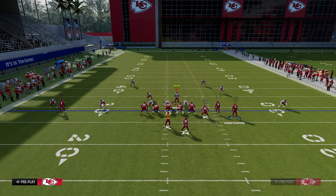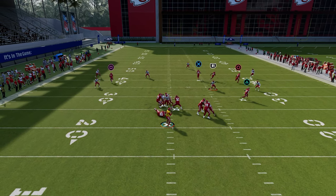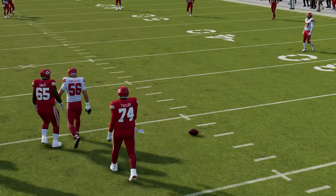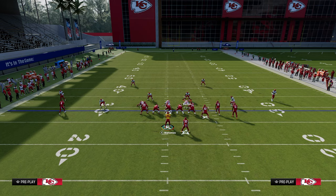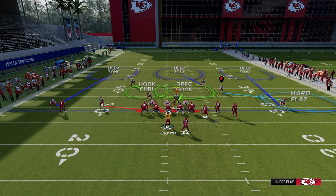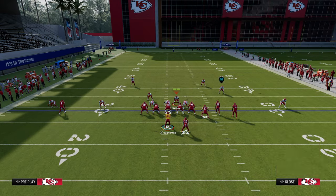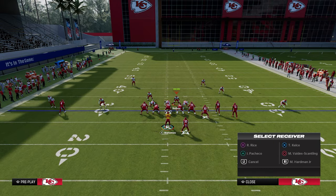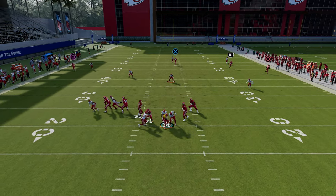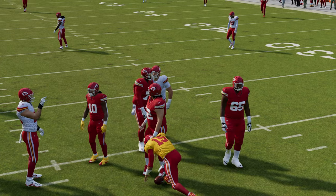Another pass protection method is to slide right and ID the slot corner on the right. You'll see it does pick up the four-man. If they back the slot corner on the right off, that makes the blitz significantly more effective. So we'll slide, ID that slot corner, and if you step to the right, you kind of have a chance to pick it up — pretty decent overall.